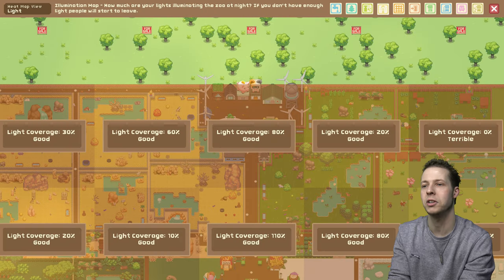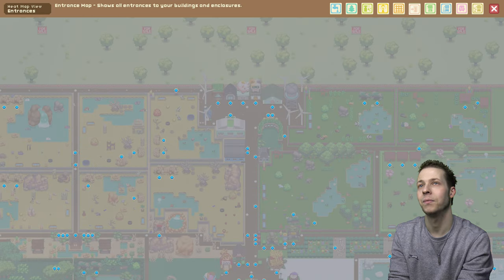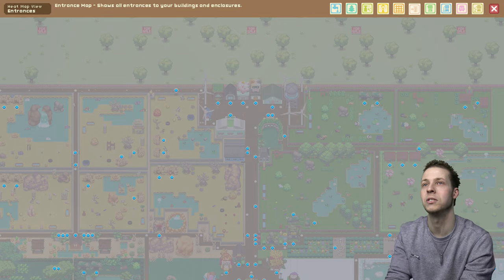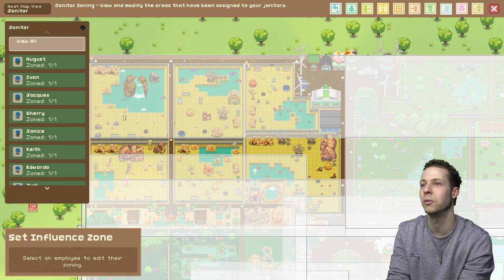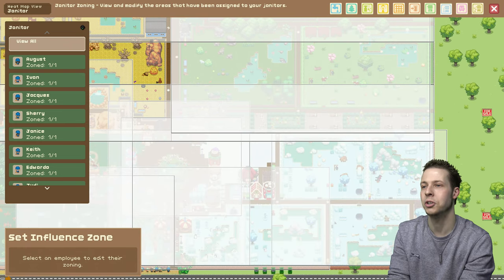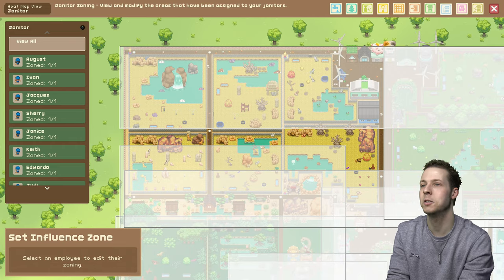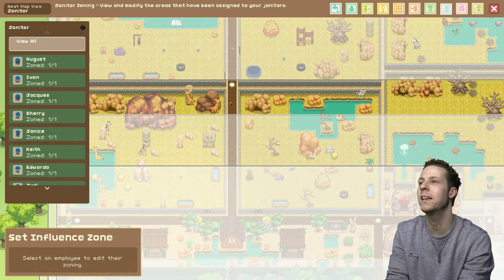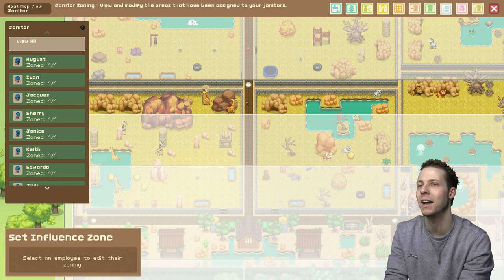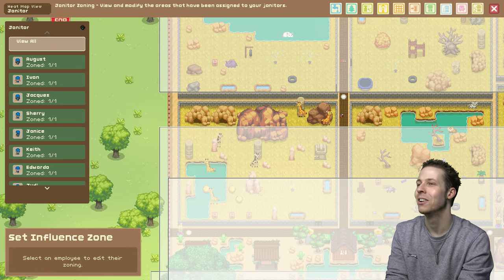This is the light coverage so you know if it's too dark or not. Then you've got pathways, then entrances to all your buildings, then your animal keeper zones, and then this is your zones for your janitors. As you can see, that area up there didn't have a janitor. This bit in the middle doesn't really need a janitor — well, actually yeah it does. One zone has been put in with no janitor, but I didn't bother because most of it's the enclosure.